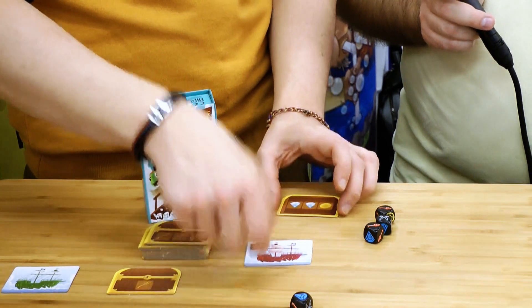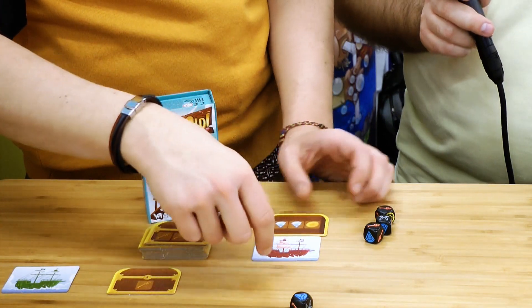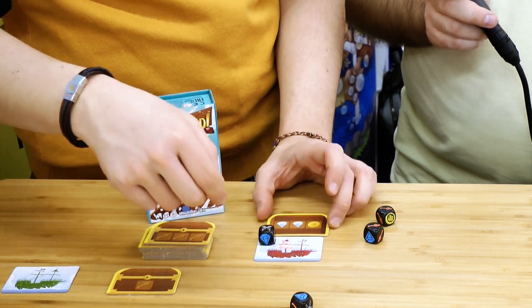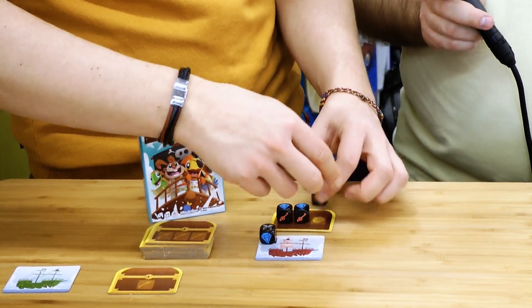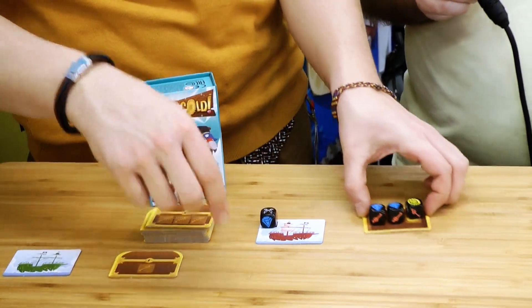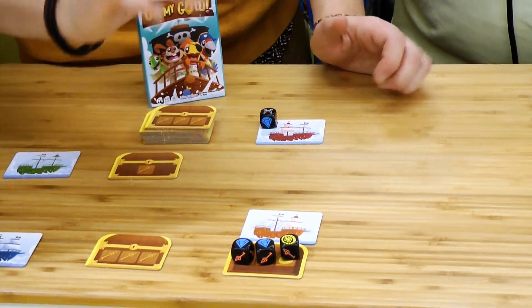There is also a small advanced rule where you can steal from other players — because we are pirates! You have this little flag and you can put the sword on it to say 'I will rob you.' You have to roll the right dice — swords — to load it and steal it. And when it's loaded it's secure.